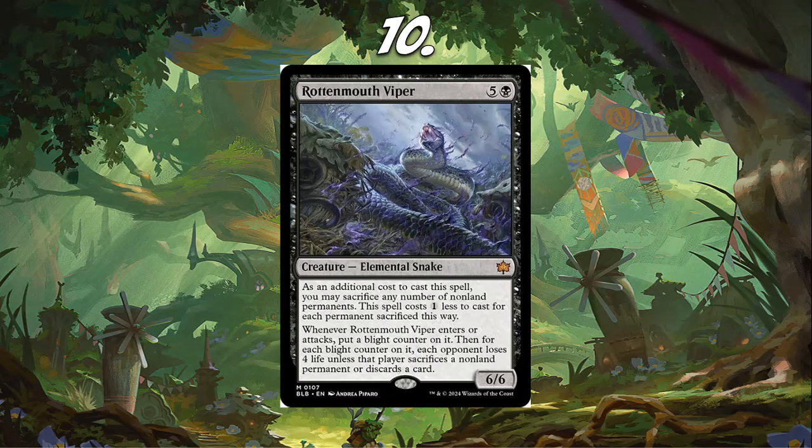Four life unless they sacrifice a non-land permanent or discard a card is not nothing. This card is sweet — it's a 6/6 and it's going to be probably the biggest creature on the battlefield most of the time. I'm not 100% sure how I feel about it in Pioneer yet, but at just raw power it's really strong. That's why I've got it at number 10.